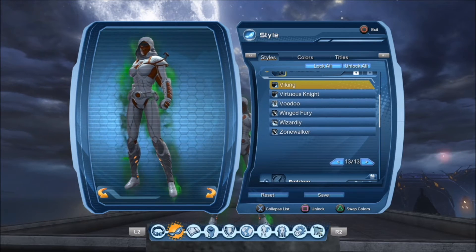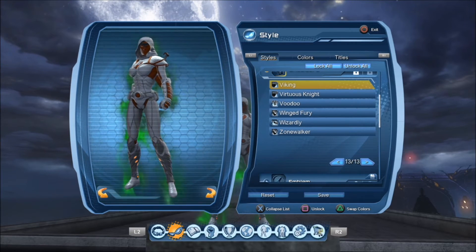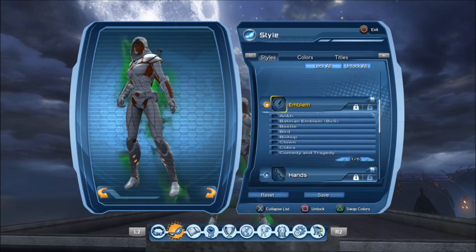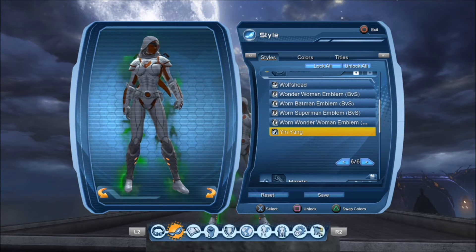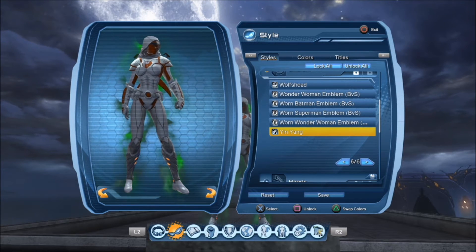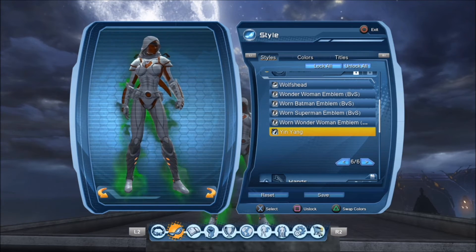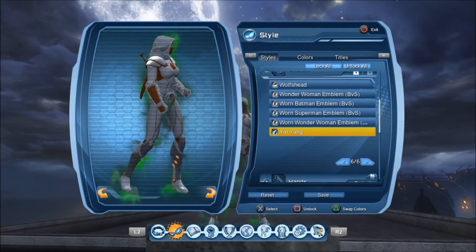For the shoulder, I chose the Viking shoulder piece — one of my favorite versatile shoulder items in the game. For the emblem, I chose the yin-yang. I don't like whatever that element is in the middle of that emblem, and I hope that Daybreak Games are watching this — it wasn't there before until I put on the yin-yang emblem. I hope they will remove that so we can see this emblem in its entirety.